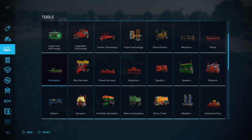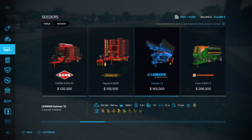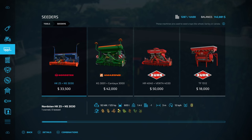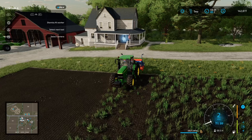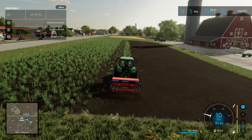A bigger seeder probably wouldn't be a bad idea, or maybe even a second seeder just to speed up the gameplay loop. The seeders are quite expensive. Looking at cultivators, we could grab the Lemkin — that'll give us five meters of working width with our 190 horsepower tractor. I'm looking to just speed up harvesting efficiency since cultivating and seeding has taken a while. I think I'll persevere with these guys and let them do their thing for now.